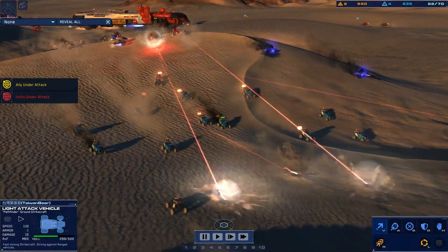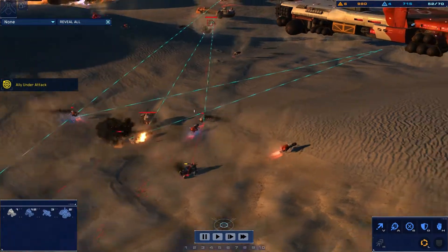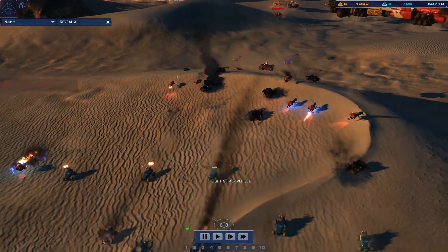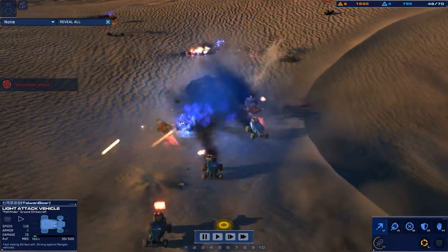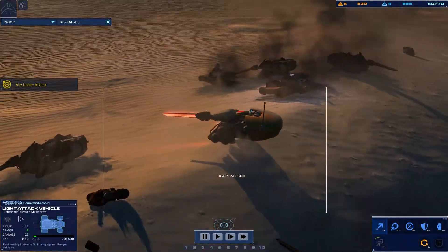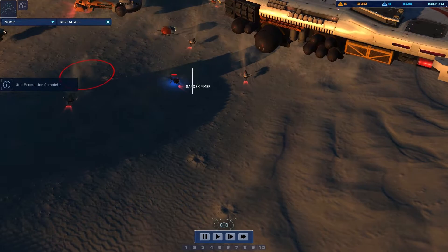Enemy signature identified. Reposition. Hostile assault railgun eliminated. Allied craft lost. Enemy contact on the board. Enemy railgun neutralized. Contact contact on the board. LAV destroyed. Enemy sighted. Enemy contact on sensors. Hostile contact on the board. Enemy contact on sensors.